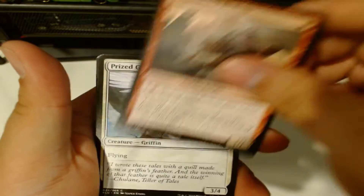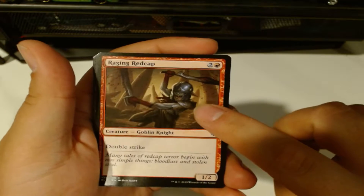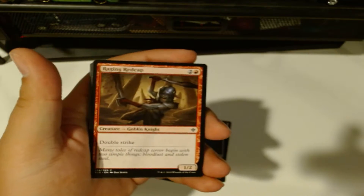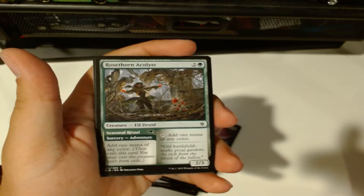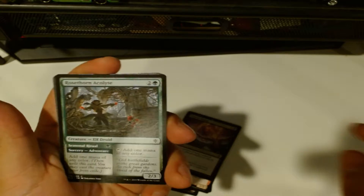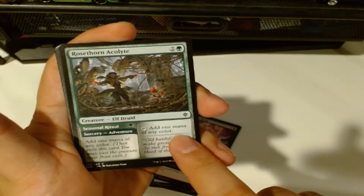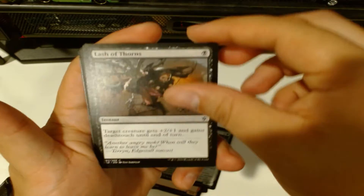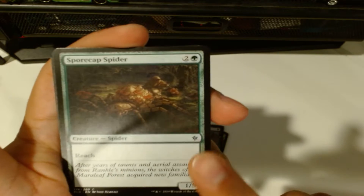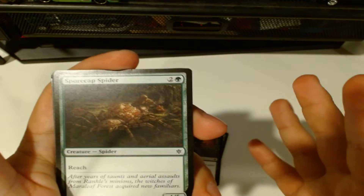We got Weasel Back, Redcap, Prized Griffin, Mantle of Tides, Raging Redcap. Look at that Goblin Knight - I'm a big fan of goblins, I actually have a goblin deck and a minotaur deck. Forever Young, Rose Thorn Acolytes. It looks like there's a new mechanic here - 'add one mana of any color, sorcery, adventure.' I need to check that out later. And I remember rarities: black and white is common, silver is uncommon, gold is rare.